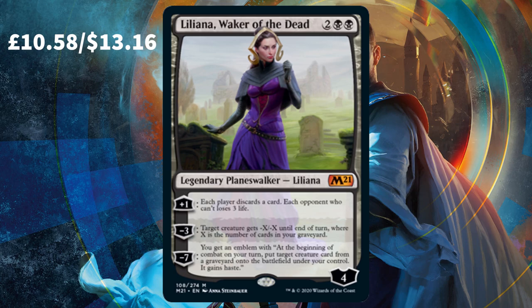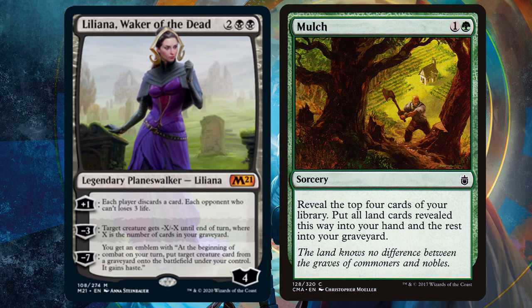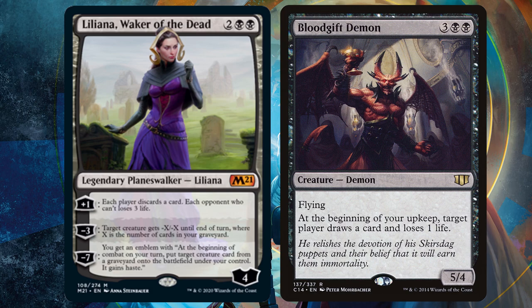The final ability, whilst not the greatest ultimate we've ever seen from Liliana, is still nothing to turn your head at. Bringing a creature back once a turn is absolutely huge, especially if you're playing Golgari. Using cards like Mulch and putting those powerful creatures in the graveyard, you could have a card like Bloodgift Demon out in no time.